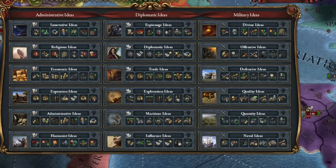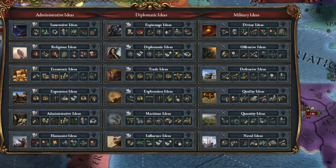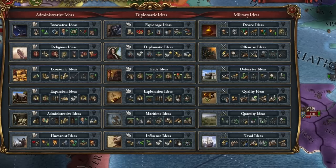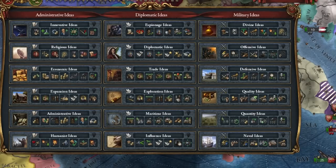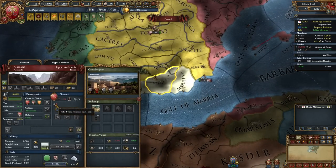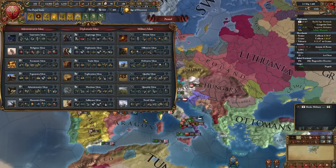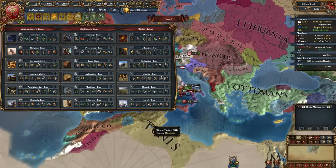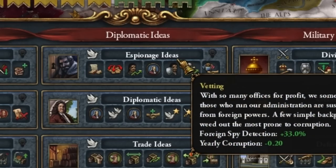I recommend, as usual, diplomatic and humanist idea groups to create the kingdom of God very quickly — I had the kingdom of God created by 1485 doing it that way. If you planned to go to the colonies right away instead of sitting here, you would already have conquered Granada, then go colonize with exploration and expansion ideas in that order. But since I chose the Kingdom of Gold, we're going with spy ideas — I wonder if you can guess what I will pair with them.